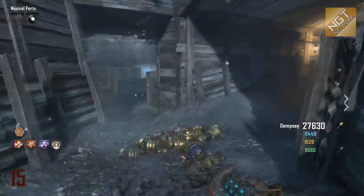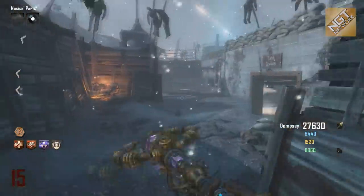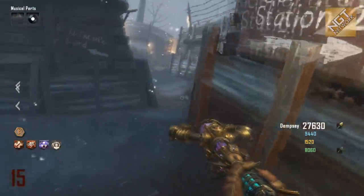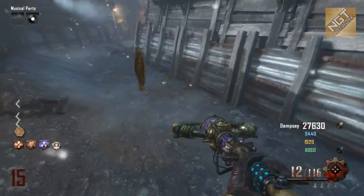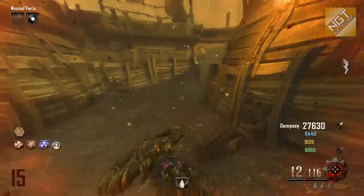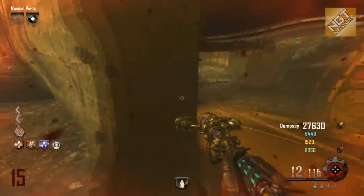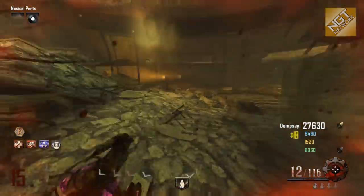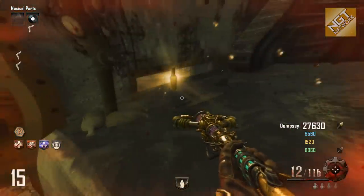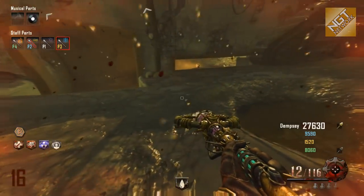The golden shovel also allows you to dig up hidden dig sites located around the map. The only way you can see these hidden dig sites is in zombie blood mode. They're located at various positions on the map — I'm going to produce another video specifically about these dig site locations. When you find one in zombie blood and you have the golden shovel, you can dig it up and it's a perk bottle.